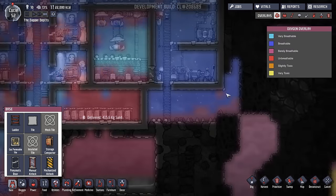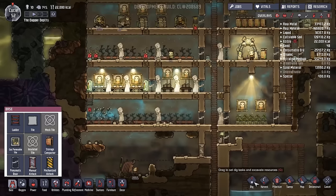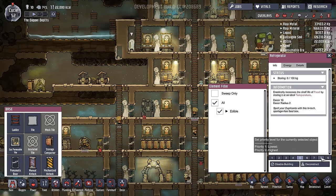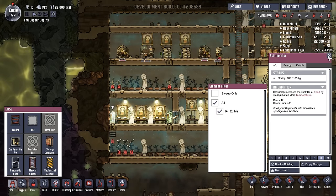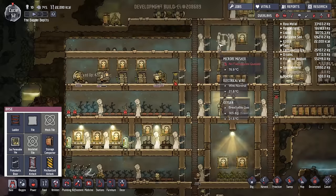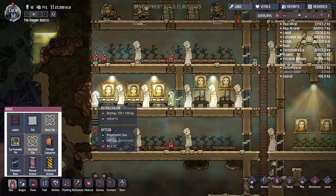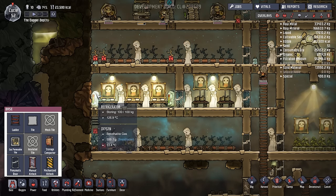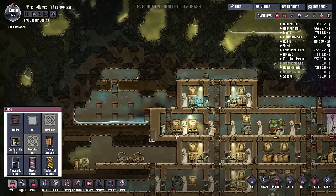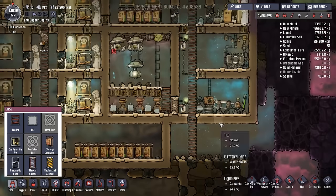Now we do have access to our valves, so it's time to start playing around with that. Let's get all of these built on priority eight. Now we should be able to move that up to this refrigerator, which will be glorious. I'm not sure what the conversion rate of a meal's weight to nutrition is, but we've got all that information there. We're doing all right with organics for now.